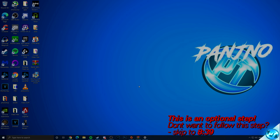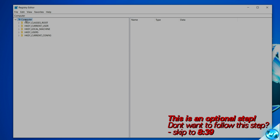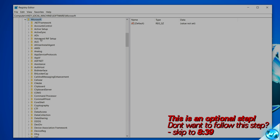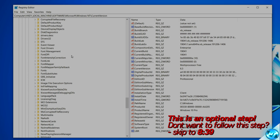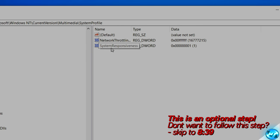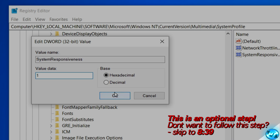Jumping into the optimization: navigate to the bottom left-hand side, type in 'regedit', then click on the registry editor. Navigate to HKEY_LOCAL_MACHINE > Software > Microsoft > Windows NT > CurrentVersion, scroll down to the Multimedia folder, double-click it, then click on System Profile once. On the right-hand side you'll see a key titled 'System Responsiveness' — double-click it, change the value data to 1, then press OK.